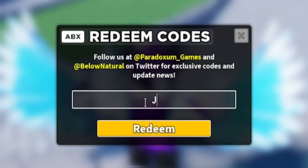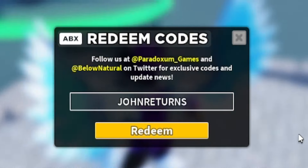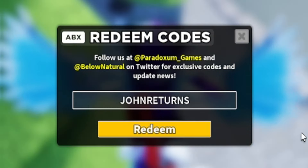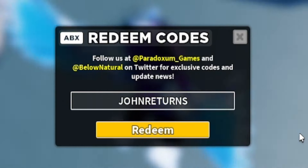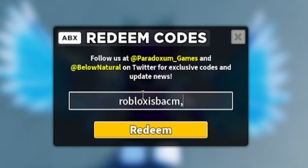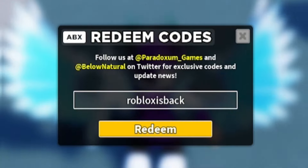Then redeem the code JOHNITURNS — J-O-H-N-I-T-U-R-N-S. It's really important when redeeming codes inside the Tower Defense Simulator that you put in the capitals, because if not, they won't work — so just keep that in mind. Next, redeem ROBLOXISBACK — R-O-B-L-O-X-I-S-B-A-C-K. Redeem that code in right now.